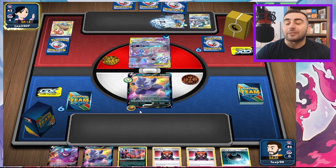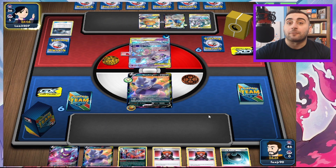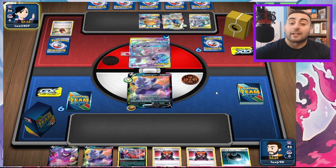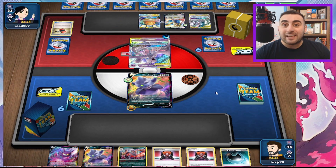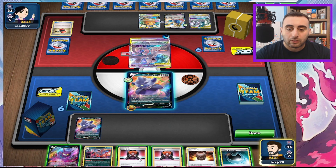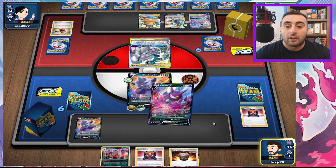If you get two Single Strike Energies onto your Max Toxify — Max Toxify does 10, plus 40 from the two Single Strike Energies, so that's 50. They take Weakness, so that's 100, and then the 120 poison damage is 220, enough to knock out Shadow Rider Calyrex in one go. I'm going to Boss up their Pokemon, attach a Hiding Dark Energy, and Crobat for three since I have no other choice. Quick Ball to get one of the Houndooms.